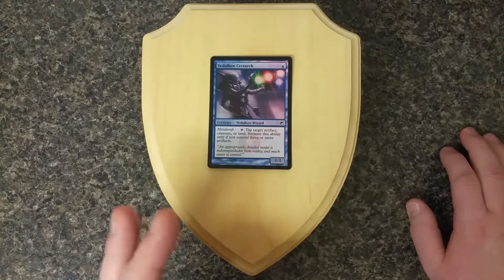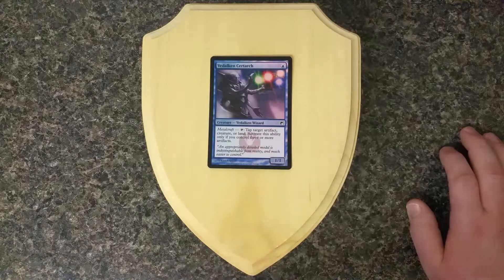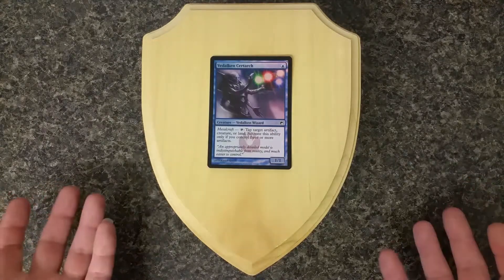It could really mess with people, and that's kind of why this is going in the deck. As you've seen, we have things like Ertai, Wizard Adept and Deepchannel Mentor, and we're actually building a mono-blue land destruction — or rather, mana denial — deck.